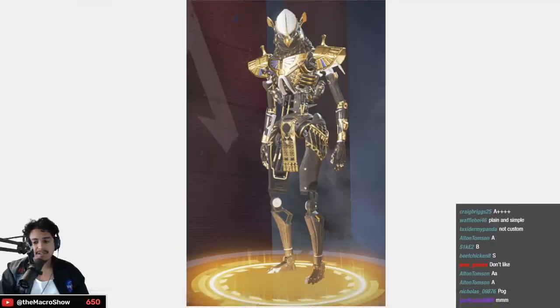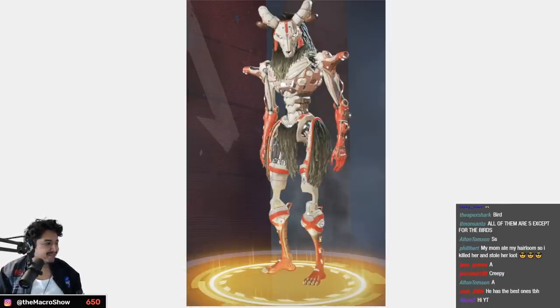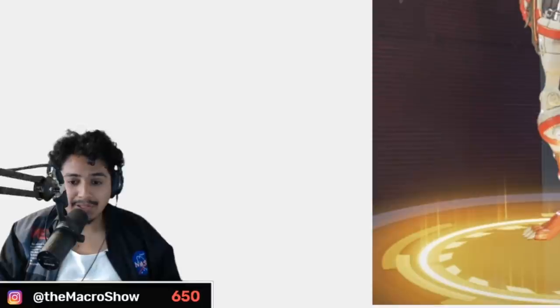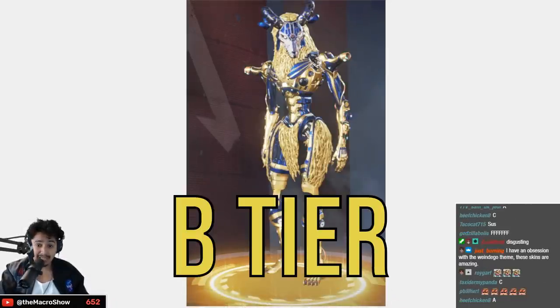Next up Revenant. Shadow the Sun — A tier, high A tier. Bird of Prey — when this came out people got excited because Revenant really is like the devil, and this is so biblically scary — S tier. The color on this next one does not work — B tier.